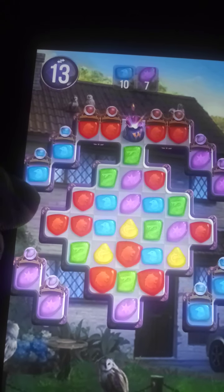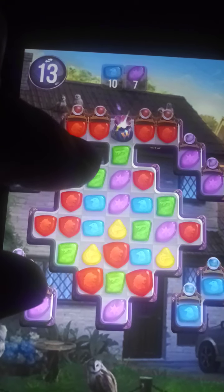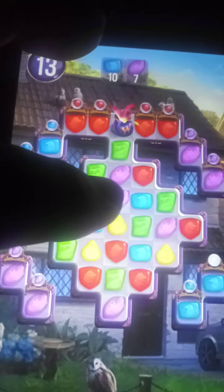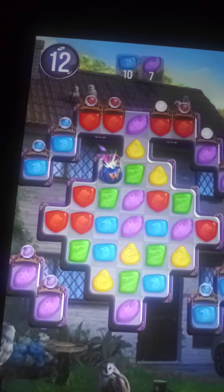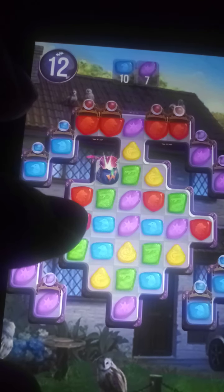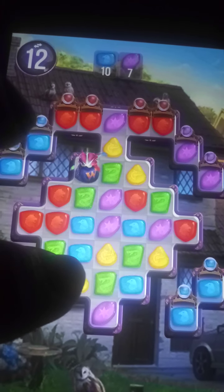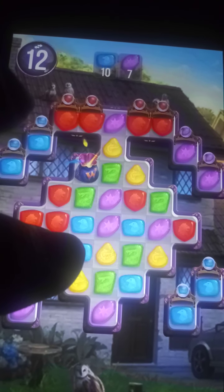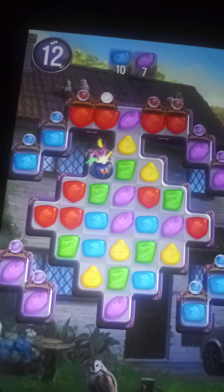Take all the blue — the blues are on the side, and then it would be easy to just take all the red out. Greens — if I can move it down one, and this column here, that'd be good. Greens. Purples are blue.